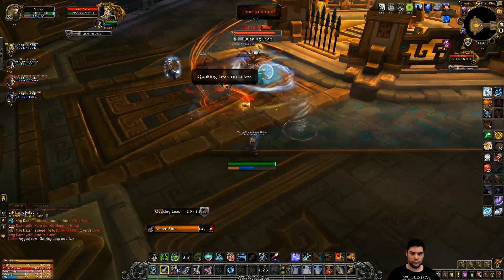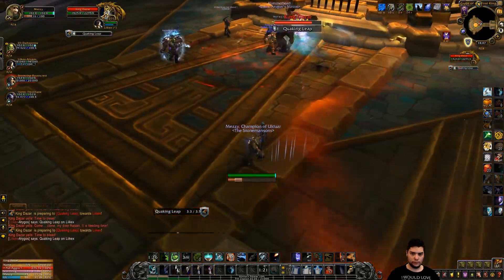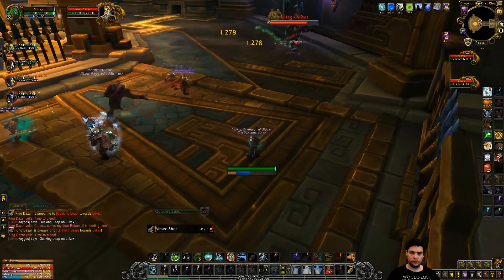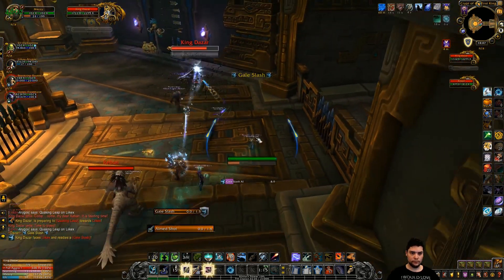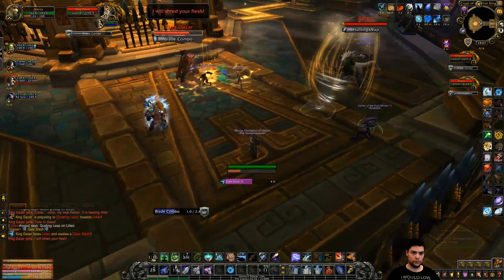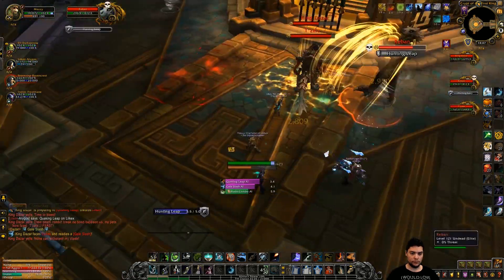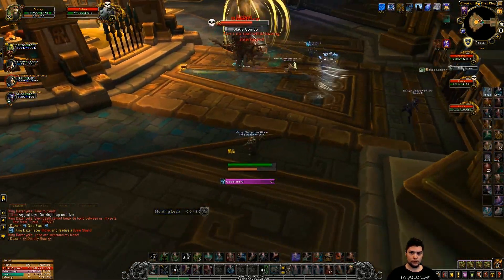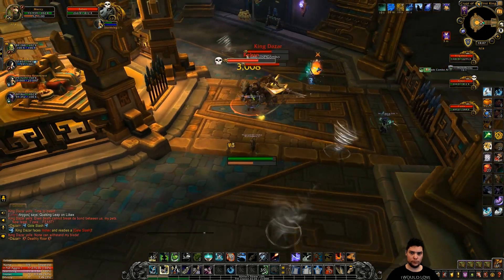Lastly, you'll face Dazar, the First King. First off, dodge whirlwinds. Secondly, move away from the group when you get targeted by Quaking Leap. Tanks should use active mitigation to reduce damage from Blade Combo, as it really does hurt. Kill the raptor adds when they spawn — while they're not that painful, they are disruptive, so you're better off getting rid of them as soon as possible.